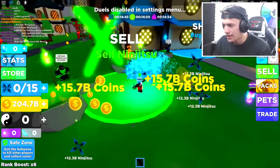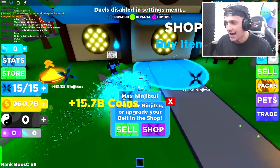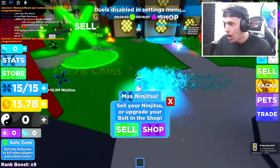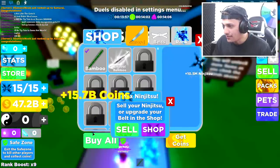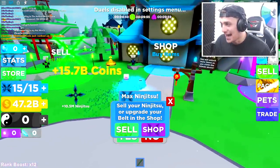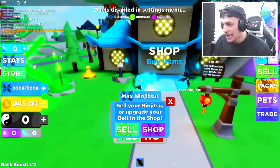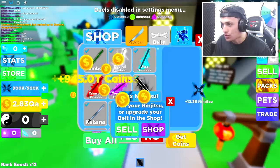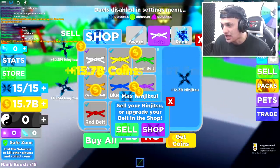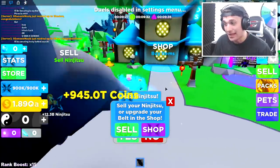For some reason, my auto sell is not working. Look how much money I'm making — oh my goodness. I'm about to hit trillions, and I literally have been playing for a few minutes. This is insane — this would normally take hours of grinding. I'm walking around right now earning ridiculous amounts of money. I need to buy myself the better sword and I already need to head up to the next island. I am literally making money so fast with these pets.